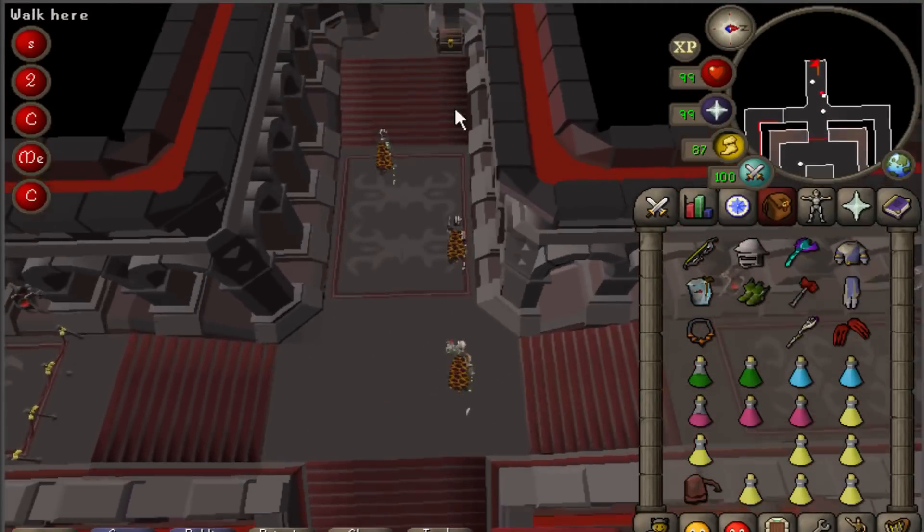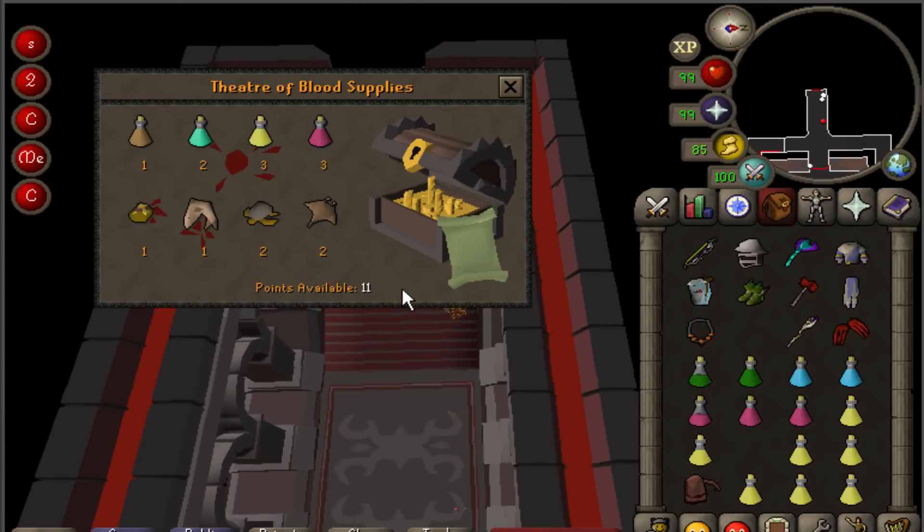Once your team has killed Bloat, you can move on from the room. Before you go through the hallway into the next room, on the right side you'll notice a supply chest like we talked about earlier. Any player who participated and did not die in at least one of the first two rooms will have earned some points with which they can purchase supplies — anything ranging from staminas to brews to food in the form of sharks, sea turtles, or manta rays. If you did the rooms right, you shouldn't really need to buy anything here. Any points that you don't use here will carry over to the chest that you'll see after the fourth room. Also, remember to drop your enchanted salve amulet here, because you won't need it anymore.